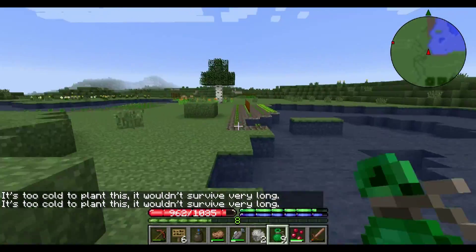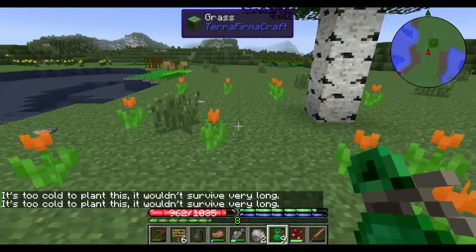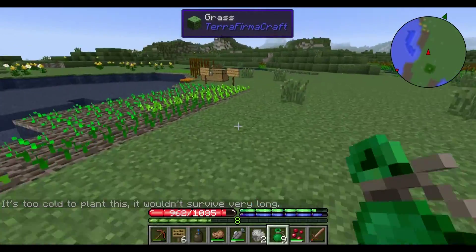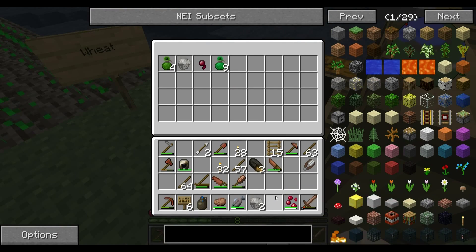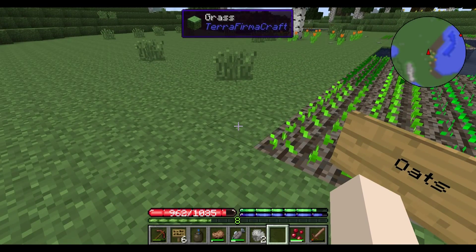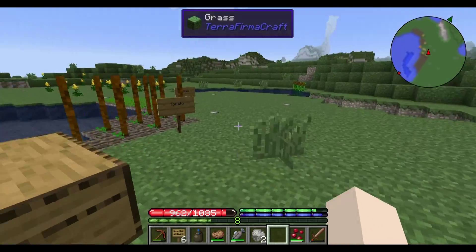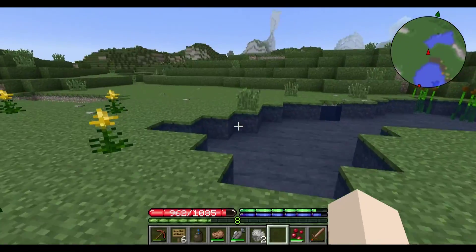We can't plant the jute yet, all right, no big deal. Sugar cane — we did manage to plant last year — does not grow fast enough so that is not an option for us sadly. We'll throw that in there. All right, so we've got our crops planted, we know where the tetrahedrite is, and we have a way down into there nicely instead of having to go the crazy route through the insane caves.